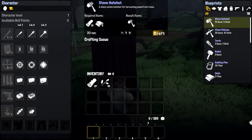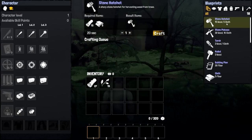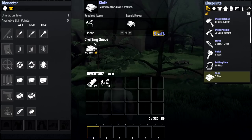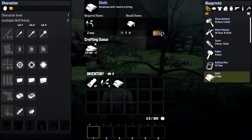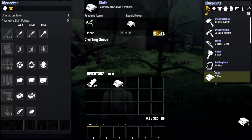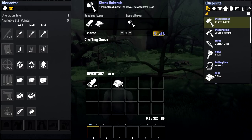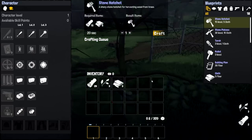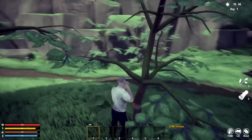Dealing some serious damage to this tree. Let's see what we can craft right away — we need wood and cloth. Cloth is most likely made from fiber: five fiber makes one cloth. Let's craft that up. We'll also need a stone hatchet, which requires five stone. Going to need more fiber — I'll check those bushes up ahead.